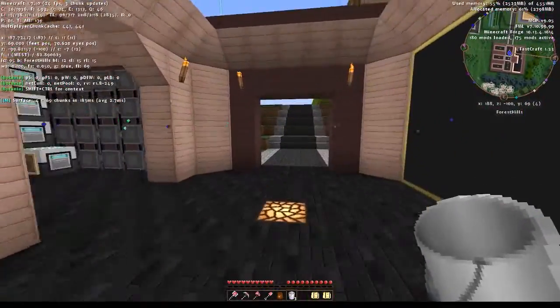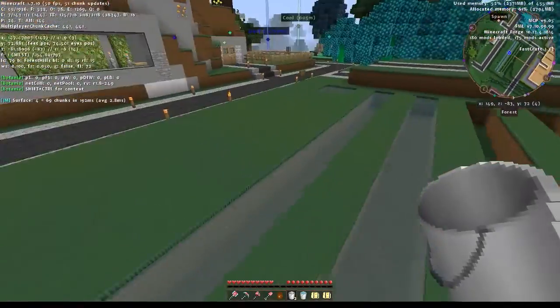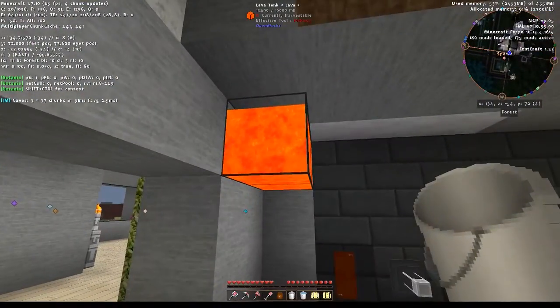We need three Almas: one with water, because the other one I have in the inventory, and the other two I have with lava, because we need them for the pump.